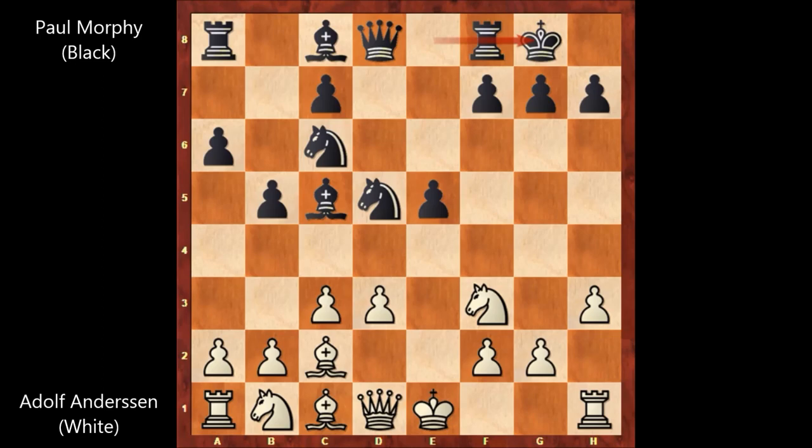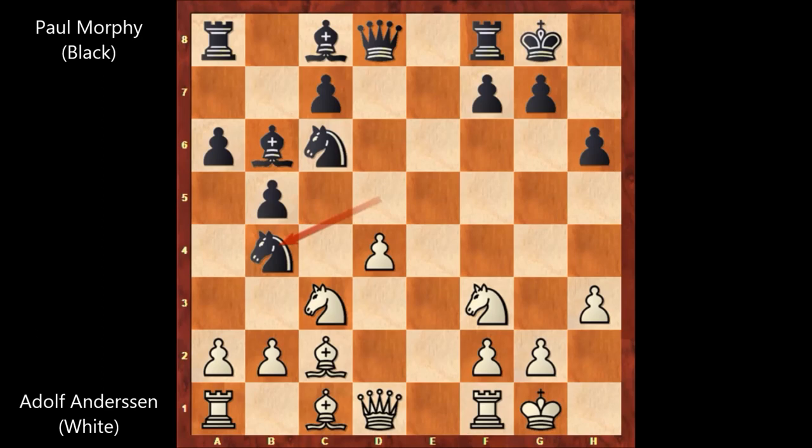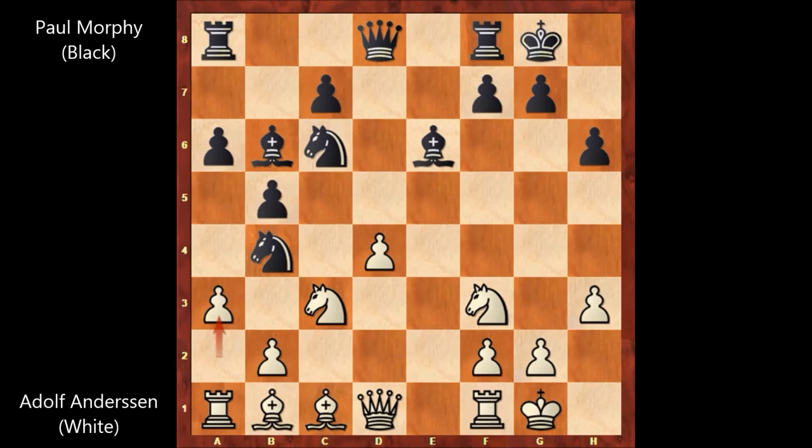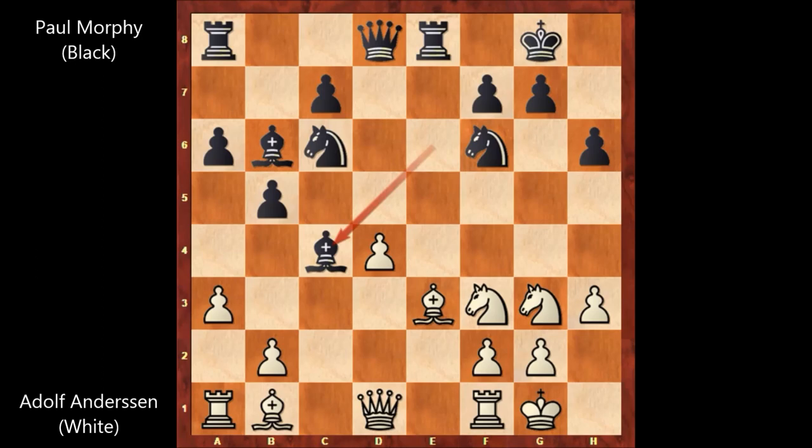After h3, both players castled. Then h6, d4, e takes, c takes on d4, bishop to b6, knight to c3, knight from d to b4, bishop to b1 saving the bishop, bishop to e6, a3, knight to d5, knight to e2, knight to f6, bishop to e3, rook to e8, knight to g3, and bishop to c4 by Paul Morphy.